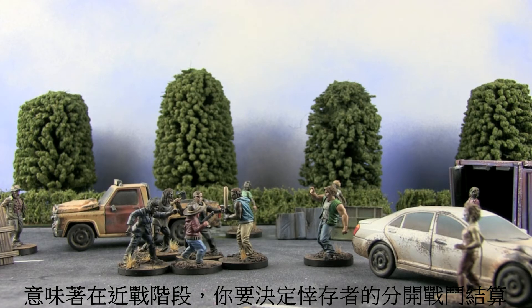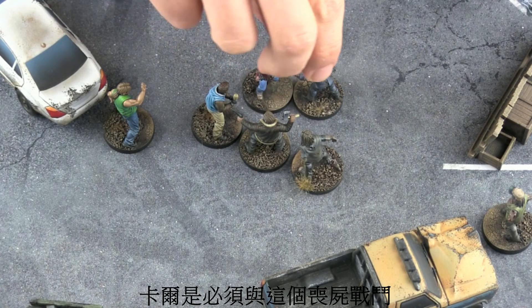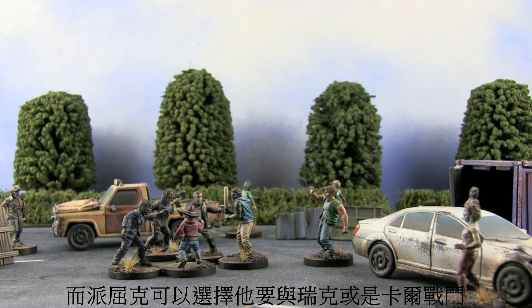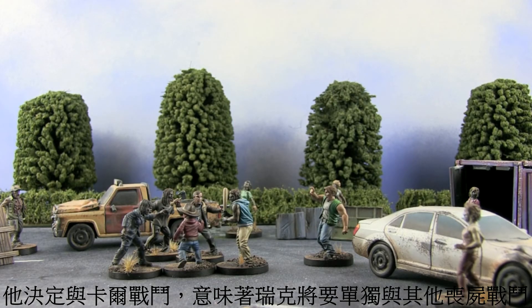During the melee phase you've got to decide which survivors are going to split off to fight each other. Carl must fight this walker here no matter what. However, Patrick can choose whether he wants to fight Rick or whether he wants to fight Carl. In this case he's going to fight Carl, which means that Rick is left to fight the other walker on his own.